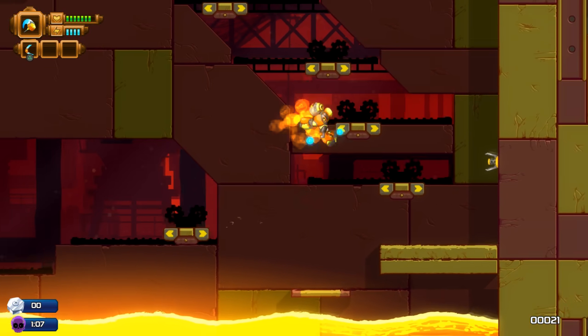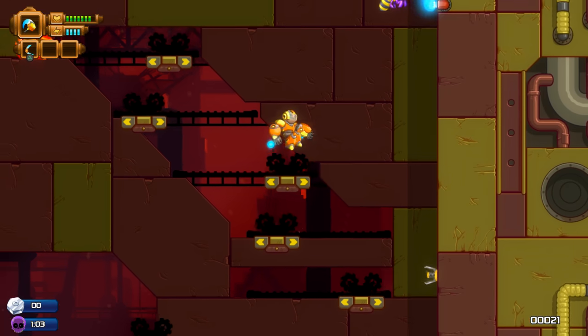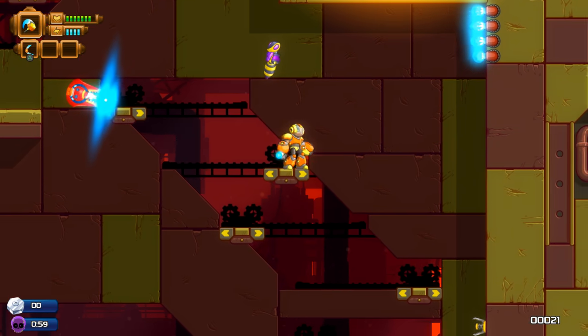Interestingly, both he and Hawk start out with two weapons. Draco starts out with his hammer, and he also has a boomerang. The boomerang is, frankly, more useful, even if it doesn't do that much damage.